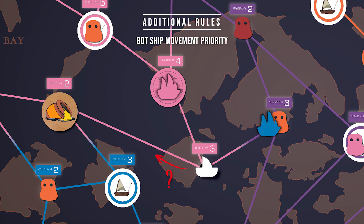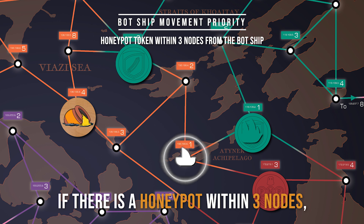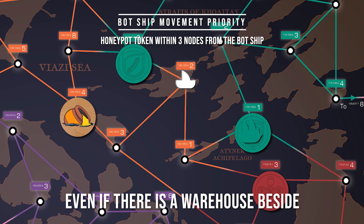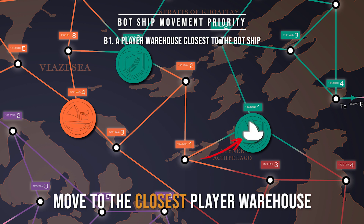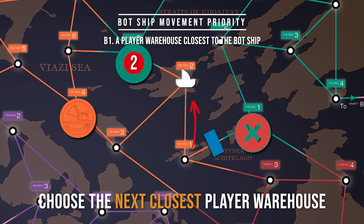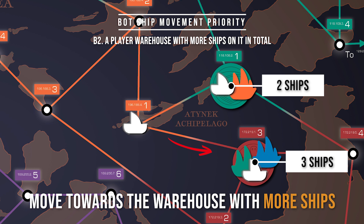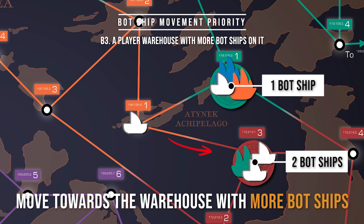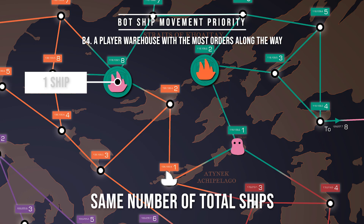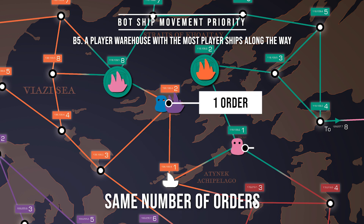Now comes bot ship movement priority. During the infect phase or when certain cards are played, bot ships will move in the following priority. Top of the list is the honeypot — if there is a honeypot within three nodes from the bot ship, the bot ship will always move towards it, even if there is a warehouse beside it. Otherwise, it will move towards the player warehouse closest to it, decided by counting the number of nodes on routes without firewalls. Choose the next closest warehouse if there is a firewall. If multiple warehouses are within the same distance, the bot ship will move towards the warehouse with more ships on it. If it is still a tie, bot ships will move on the path that they can block an order, and if there are no orders, they will choose the path where they can collide with a ship.